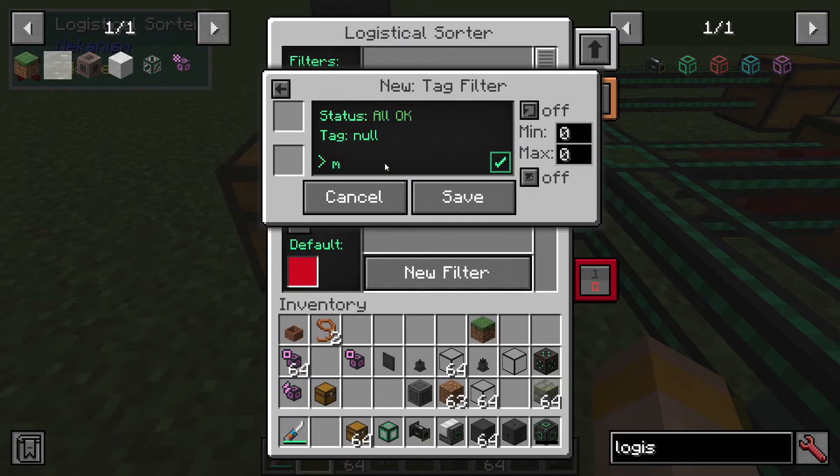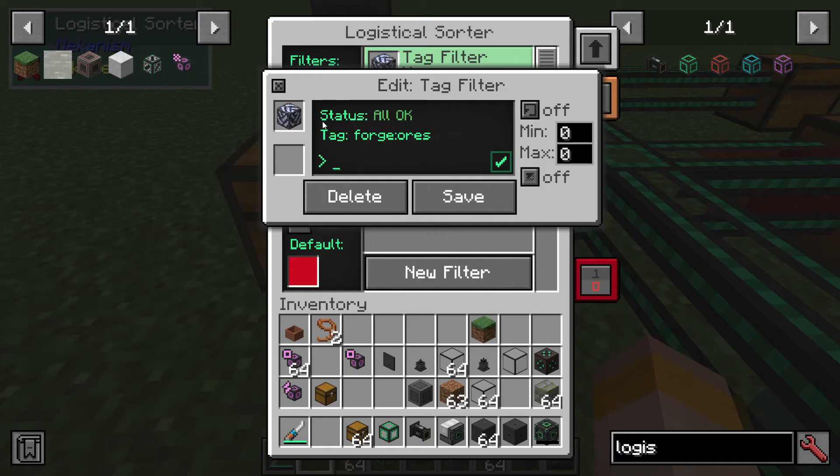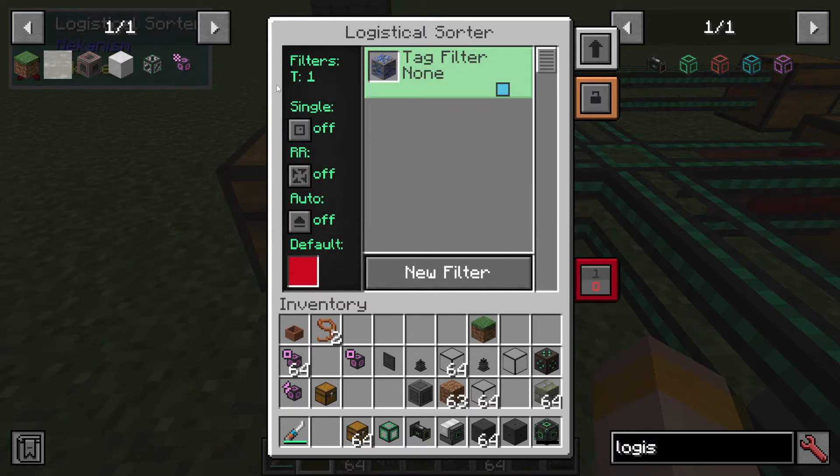For example, I can put Minecraft seeds — actually, maybe not. But we can do forge ores, and that works. So you can see it'll cycle through all the different ores we have in this mod pack and put any of them through whatever color route you tell it.